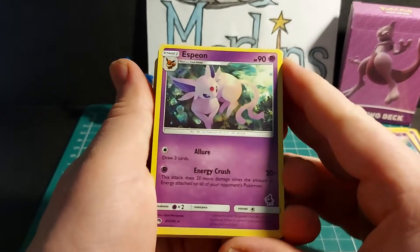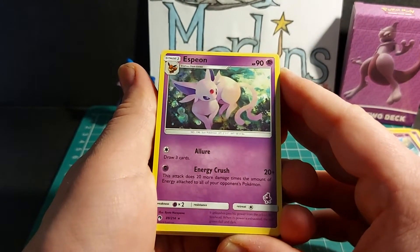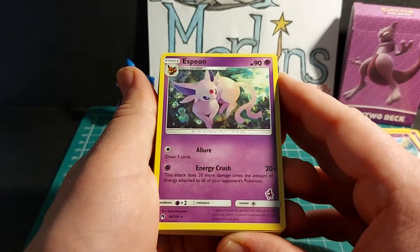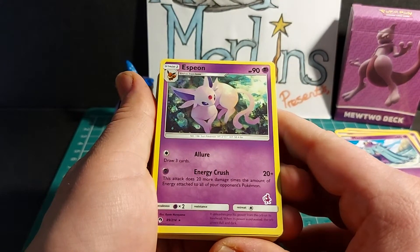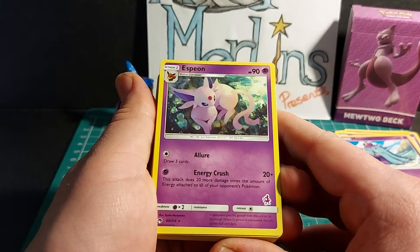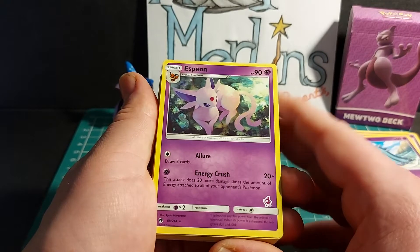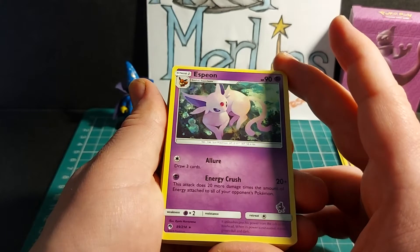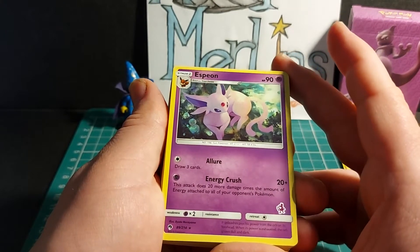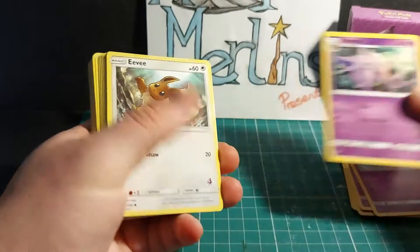Espeon, stage one, evolves from Eevee, HP 90. Allure: draw three cards. Energy Crush: 20 plus damage — this attack does 20 more damage times the amount of energy attached to all of your opponent's Pokemon. That could be a pretty powerful attack! Weakness x2 to psychic, resistance nothing, retreat cost one energy. Two copies of Espeon are in this deck.